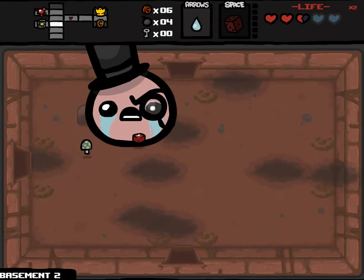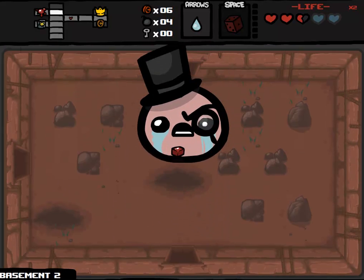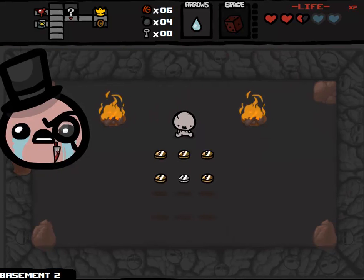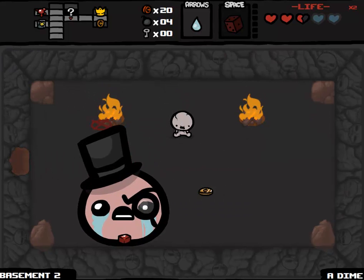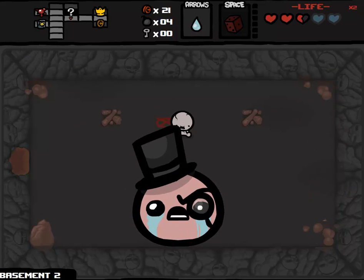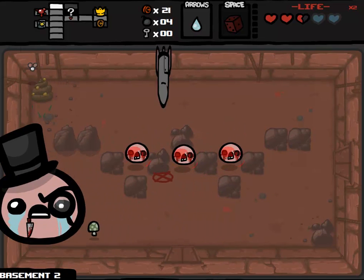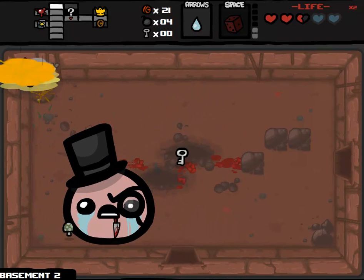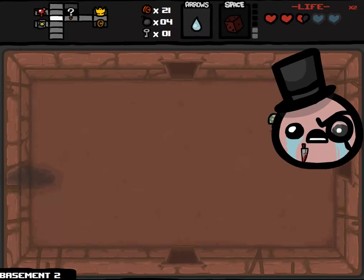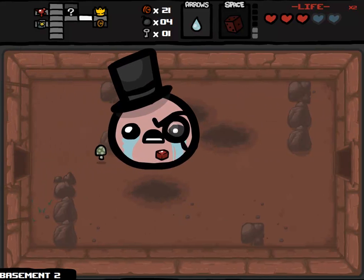So now we just have Book of Sin left, I believe. This video is pretty good proof that yes, it's true - you don't have to use spacebar items, you just have to pick them up to stop them from showing up again. Tons of money. I just need to get some keys so I can get into the shop and start getting more items. I think with this amount of money I should definitely go into the shop because I have enough to potentially afford a key as well as an item.